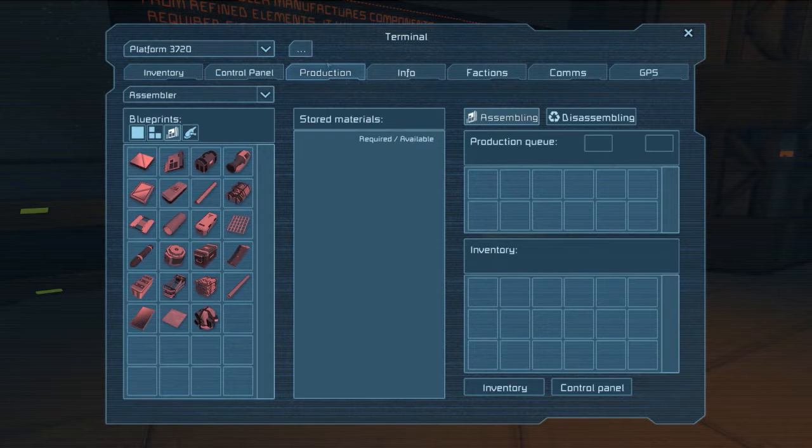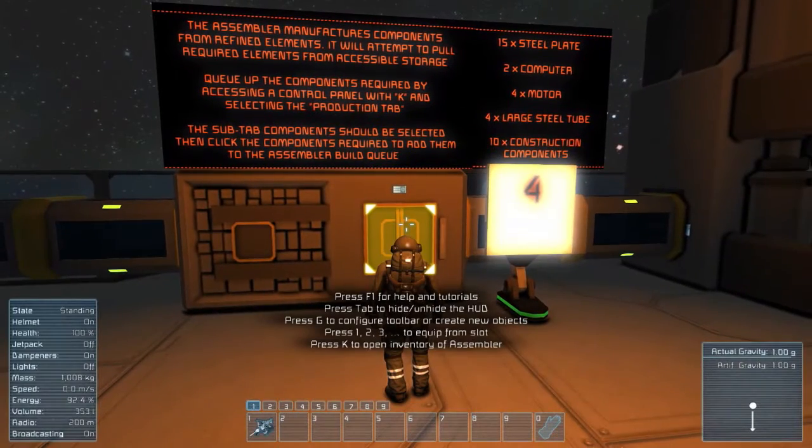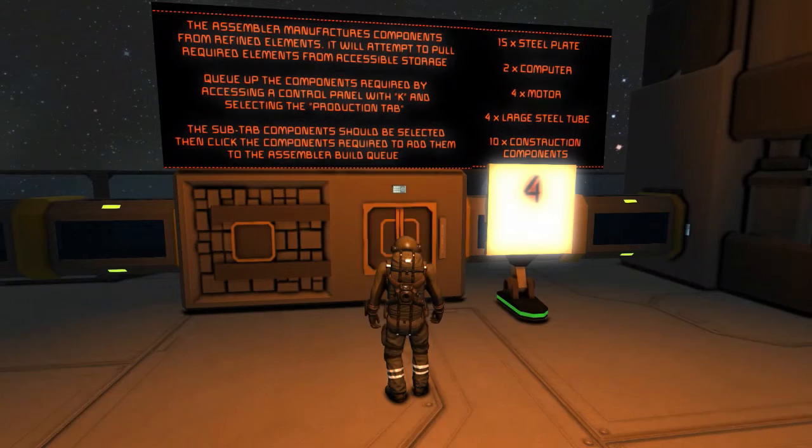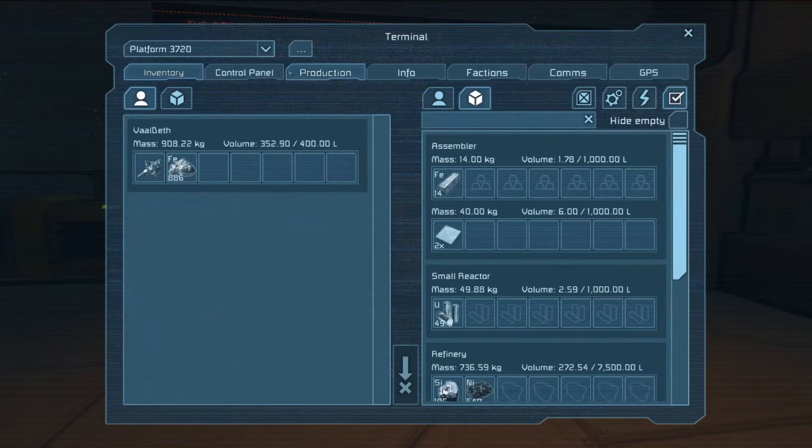Okay, production tab. What do we want to make? We want to make 15 steel plates. I've got to put more ingots into the machine, obviously. Two computers — let's just queue it all up. It'll tell us kind of what we need.